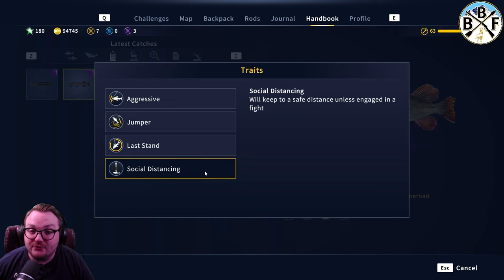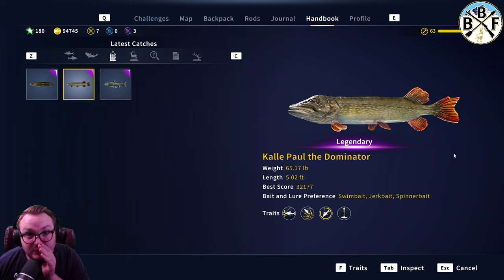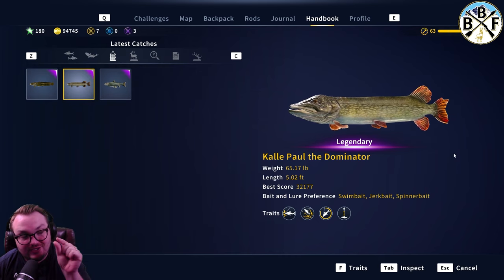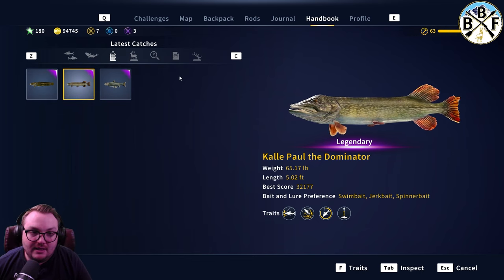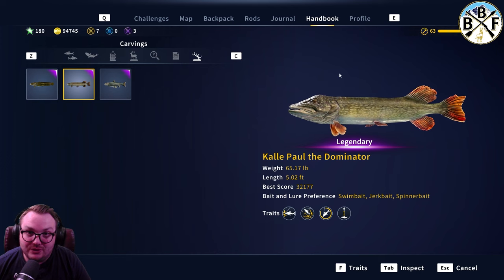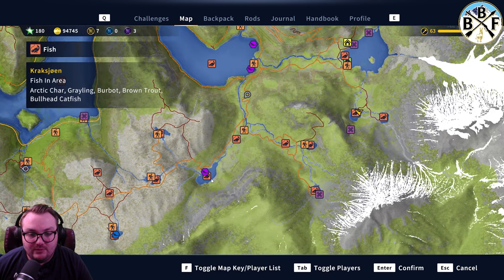Social Distancing means he keeps a safe distance before engaging in a fight. I take that to mean he spooks easier or won't swim close to your boat or shore, so you have to cast out as far as possible. One trick: use braided line. Braided line has a thinner diameter so you can get more line on and cast out a bit further — there's your tip for that.